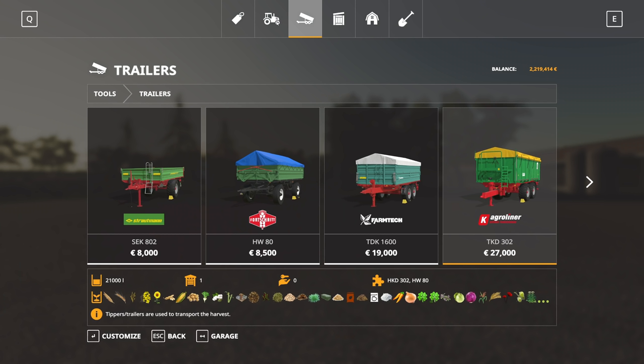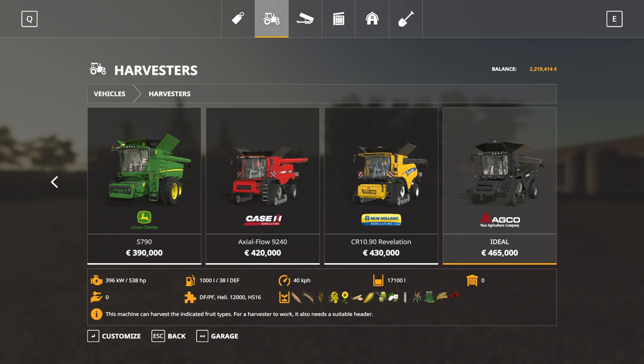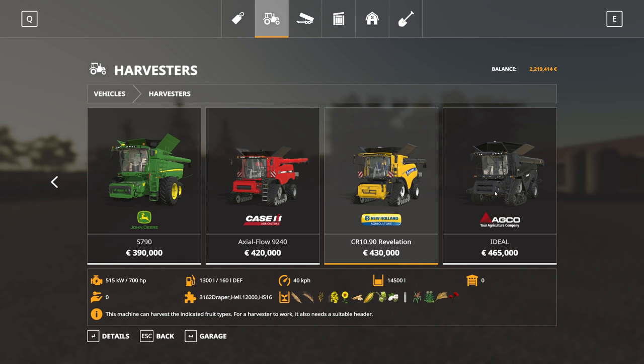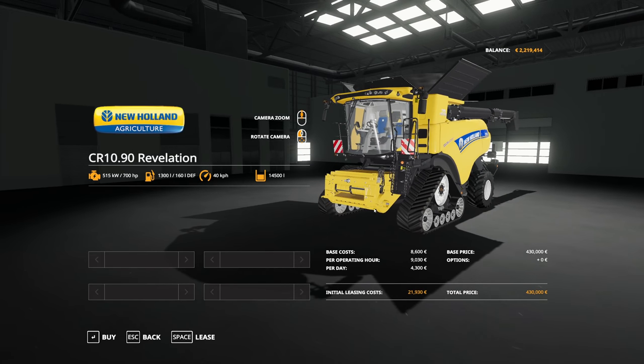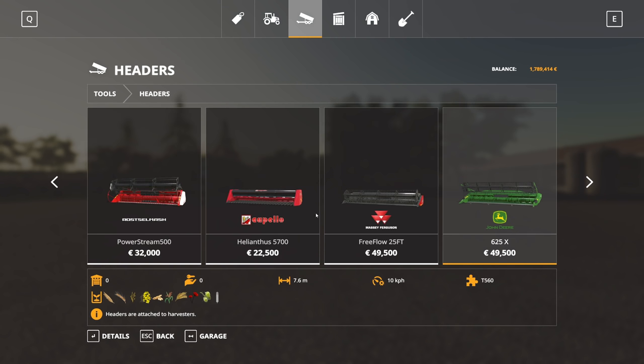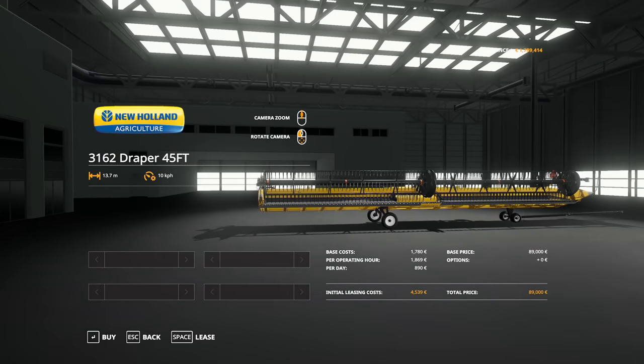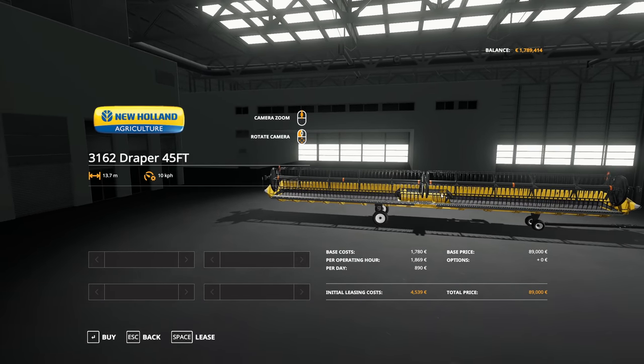Naturally, in order to harvest the fields we're also gonna need a really good harvester. The fields are enormous so we are not going cheap here — I'm going for the New Holland. Really huge loading capacity and it can take quite a few crops. This is gonna be absolute insanity. 430k down the drains. Of course we also need an attachment for this big boy — the largest one, 13.7 meters. It comes with its own wheels. I just love it.